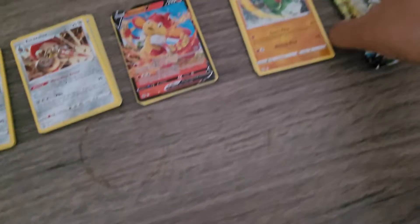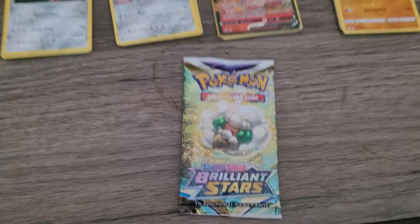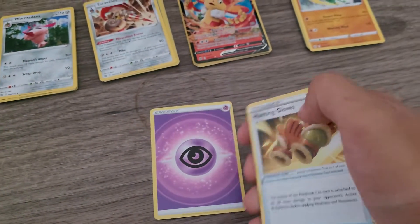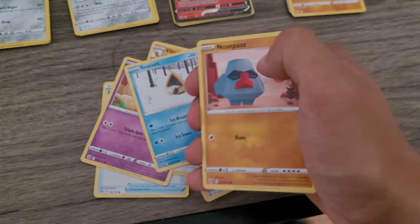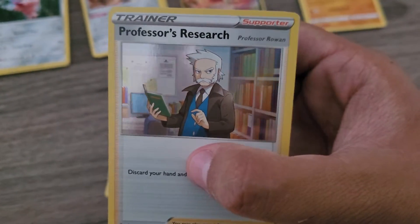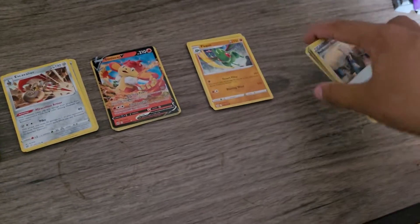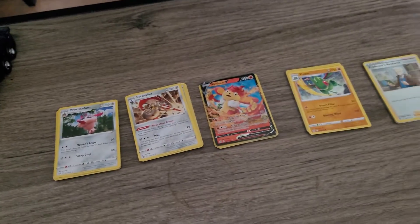Our last pack is going to be a Whimsicott — it doesn't matter if we really get anything special. At least we have a little Fire monkey. Nothing like Infernape or anything — I mean, Infernape in Gen 4 was the goods, but in later gens he just took the bench. So let's finish this off. Whimsicott, whatever you got, give it to us. Last pack magic with a black border! Fry, you're a good kitty.